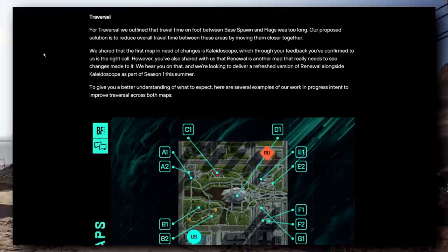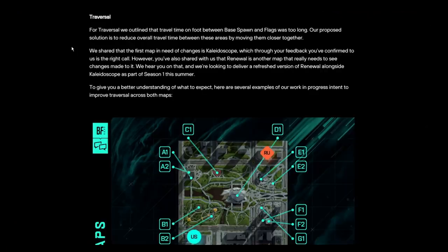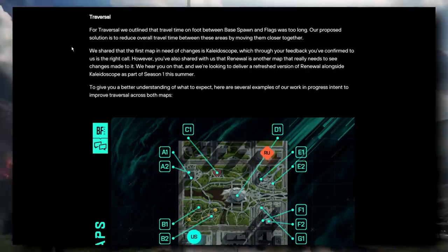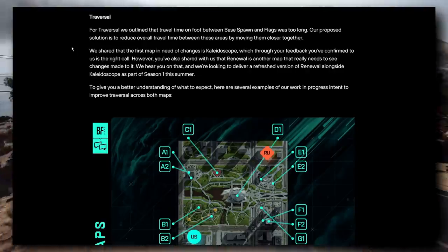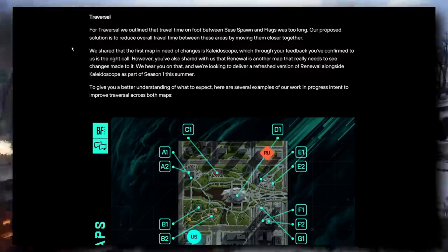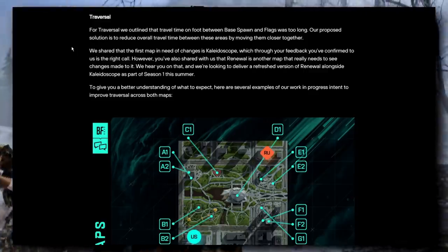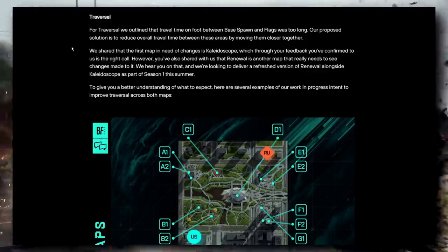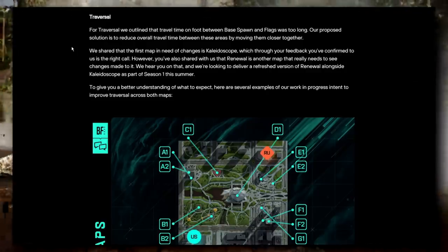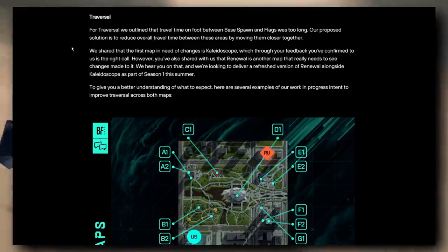Starting off with traversal — travel time on foot between base spawn and flags was too long. The proposed solution is to reduce overall travel time by moving them closer together. The first map in need of changes is Kaleidoscope, which community feedback confirmed, but Renewal is also getting changes. They're looking to deliver a refreshed version of Renewal alongside Kaleidoscope as part of Season One this summer — originally it was just going to be Kaleidoscope, but they managed to bump up that second map too.